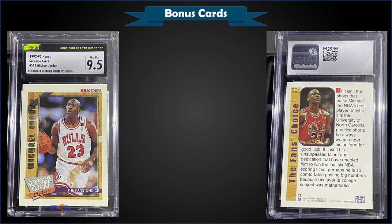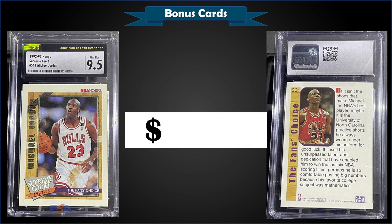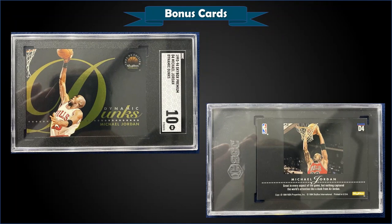From 1992 Hoops, a Michael Jordan Supreme Court insert graded Mint Plus CSG 9.5, sold at auction for $34.99. It has a pop of 2 in a Mint Plus CSG slab with 11 higher-graded Gem Mint 10s. Mint PSA 9s sell for around $30, so this CSG copy sold for around the price of a PSA 9. Gem Mint 10s sell for $80–$100. The Supreme Court inserts are in Series 2 packs of 1992 Hoops at 1 in 11 packs.